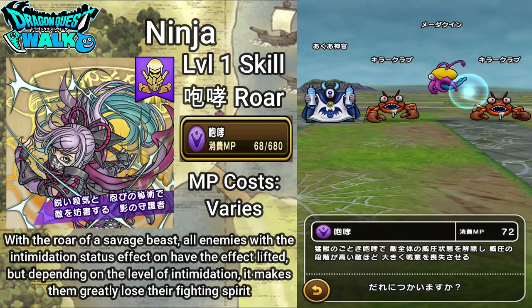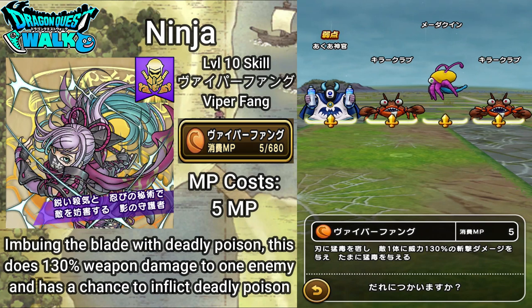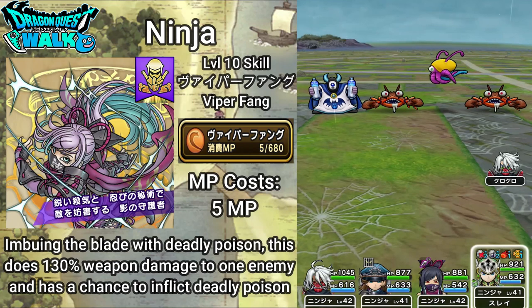I can't really do anything with Roar since none of the enemies here have intimidation on them, but I might be able to do something a bit later. The next ability is Viper Fang, which is actually a Ranger ability. Viper Fang costs 5 MP — it imbues the blade with a deadly poison, doing 130% weapon damage to one enemy and having a chance to inflict deadly poison.